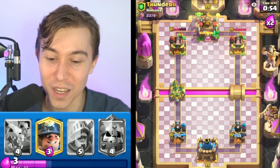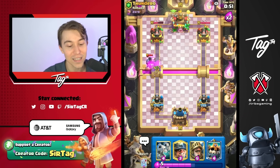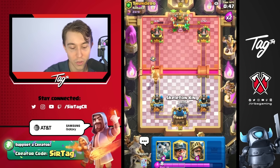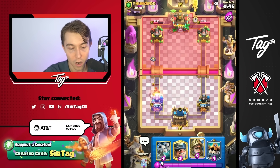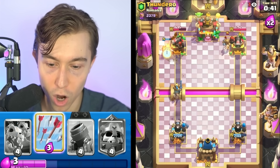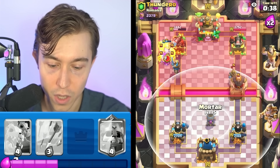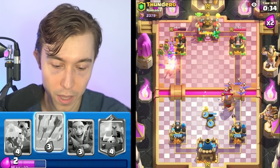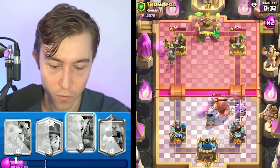No Wizard in cycle means I can go Goblin Gang, and then we can force out the Dark Prince, which dies to the Cannoneer. I don't have to spend any elixir because our right tower is way less healthy, so we can eat some damage. We're going to go Miner and Prince, then probably Skeleton King on defense after we Arrows.